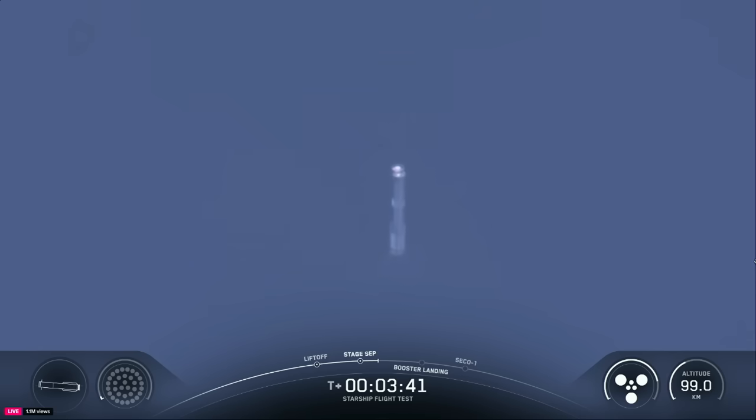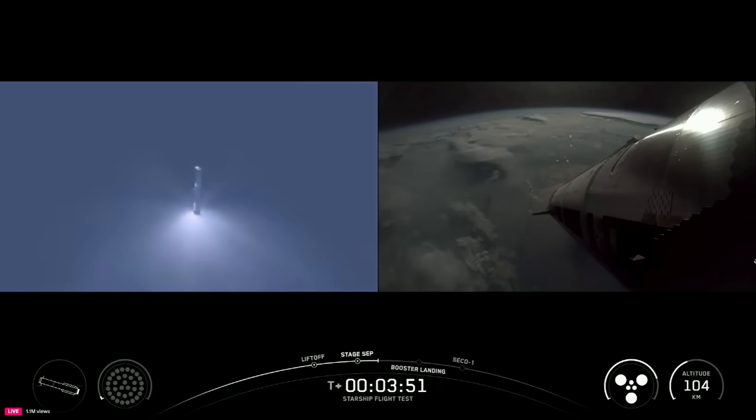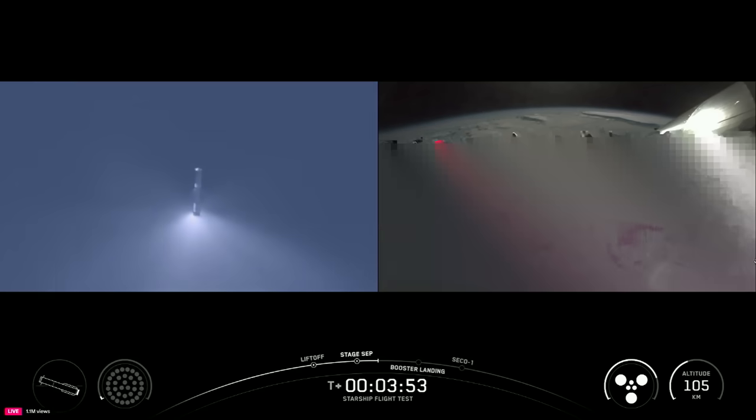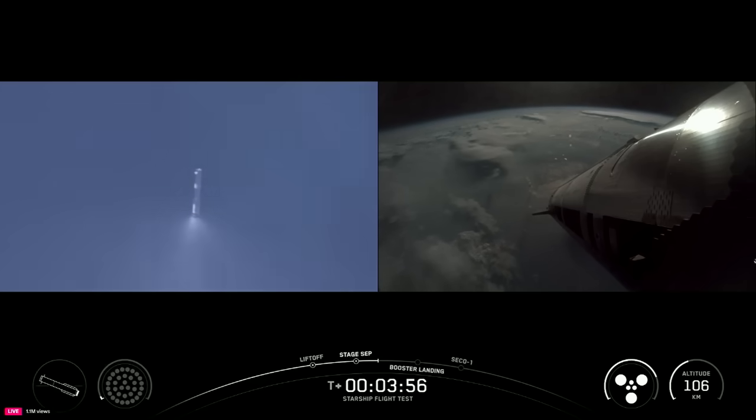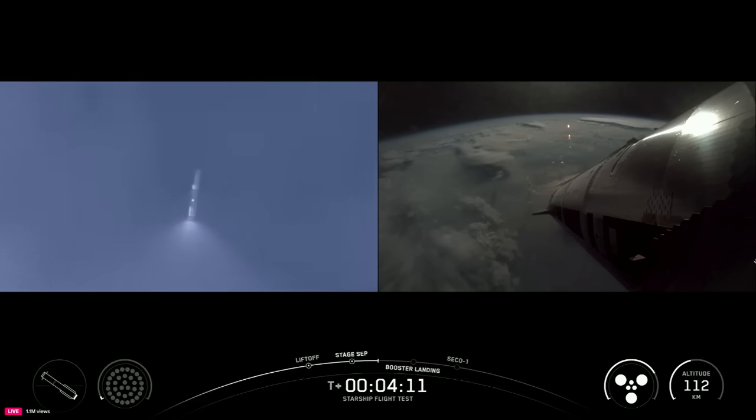Everything looking nominal aboard the Super Heavy vehicle, which is returning to Earth. We're going to be doing some experiments with it, including a higher angle of attack re-entry, as well as some engine tests as it gets closer to the Gulf. Because of these tests, we are not recovering it — we are sending it to the Gulf on purpose. You see ship with six healthy engines continuing its ascent to its planned suborbital trajectory. Everything going very well so far for Starship's ninth flight. We are now at four minutes, 15 seconds in.